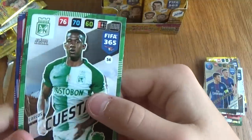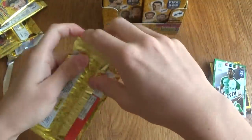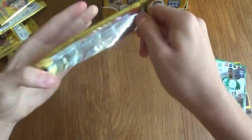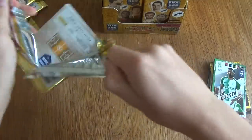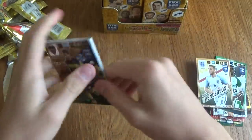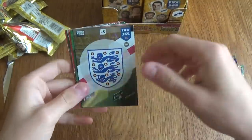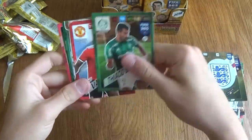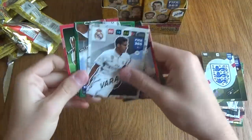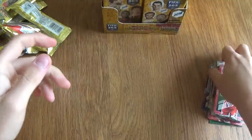They could have used a better quality picture for this one, but what can you do? Henderson, Gago. An England badge — so they have an international badge as well. Valencia, Thiago Santos, Varane, and Ander Herrera. That's quite nice.